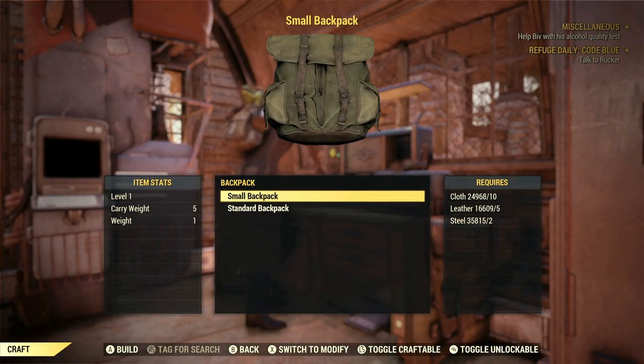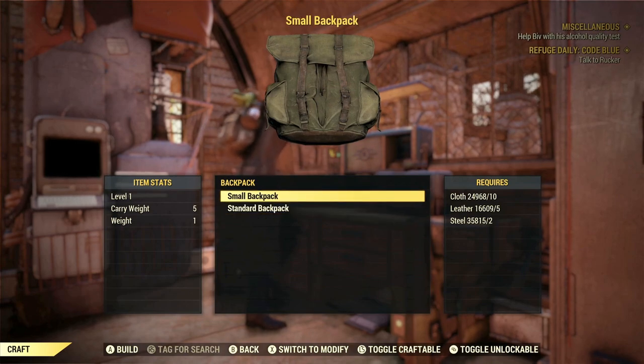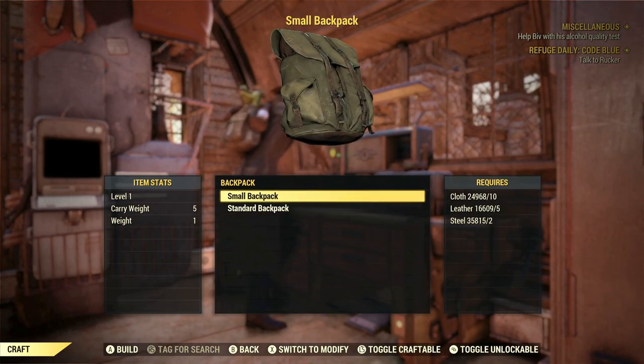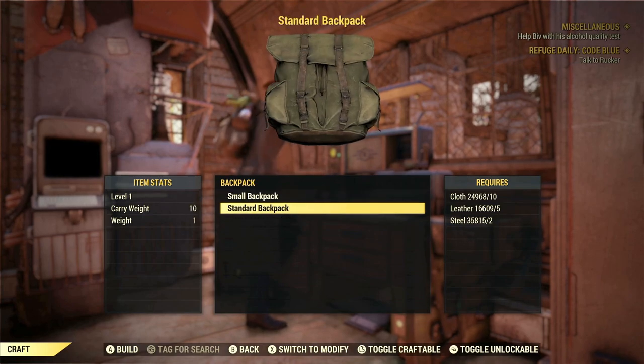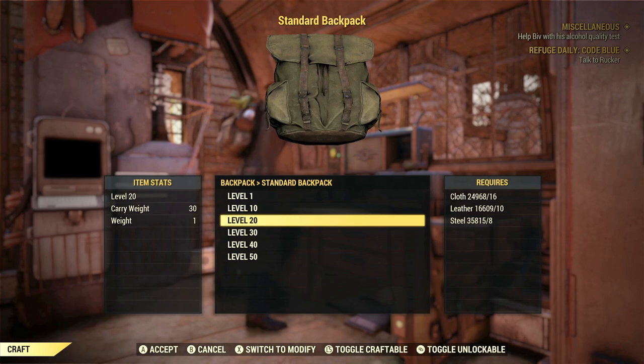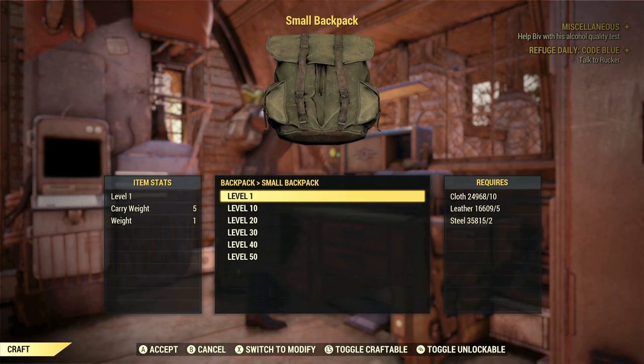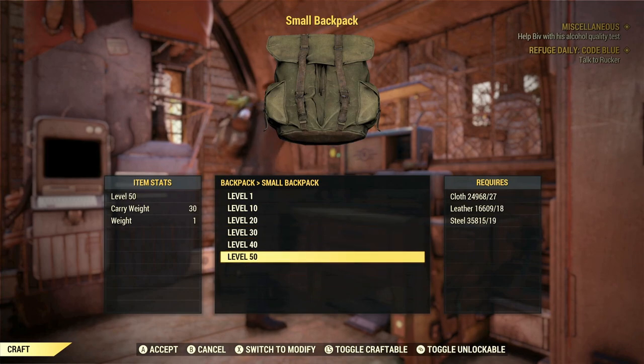Before we get into where and how you can obtain your first backpack, you need to know that there are two variants of backpacks in the game, that come in the form of both a small backpack and a standard backpack, and depending on your character level, the carry capacity will increase all the way up to max level of 50. If you didn't know, max level in Fallout 76 is level 50 for all players.